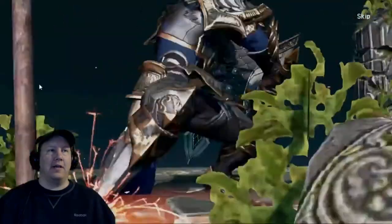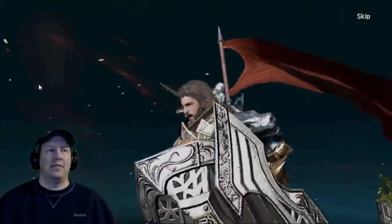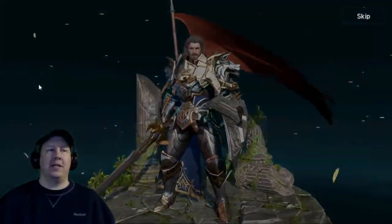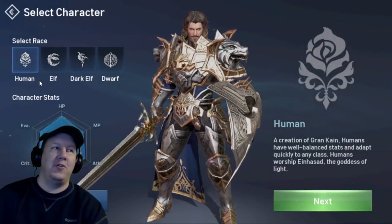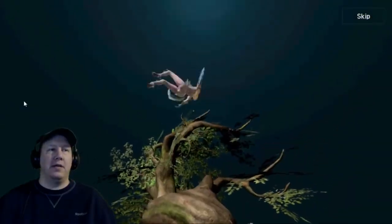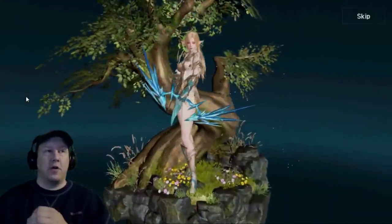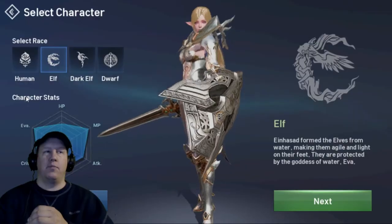There are four races you can pick: human, elf, dark elf, and dwarf. The human is naturally the balanced race — that's how it is in almost every game. It can do almost everything and isn't really a master of any of them. It's pretty good at tanky classes like the paladin role, but overall it's just the jack-of-all-trades that most people are going to be picking.